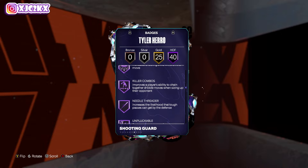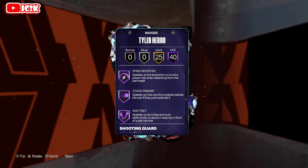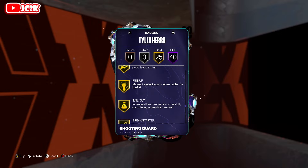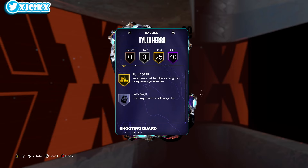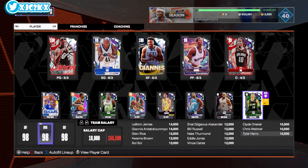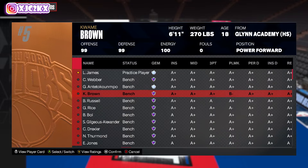He has 40 badges including a lot of HOF ones, and pretty good ones too — even some interior badges like clamps and glove. But he does not have a movable enforcer at all, and that's not good because you can't add it. He's again a short wingspan, smaller player build — not a big six-five. And I just don't think animation-wise he got upgraded as much as he should have.